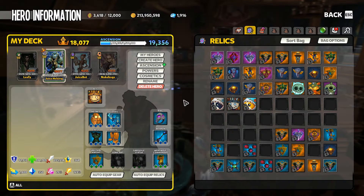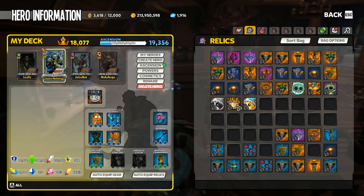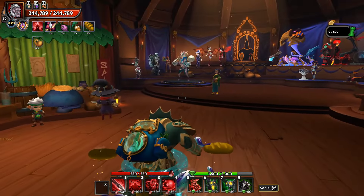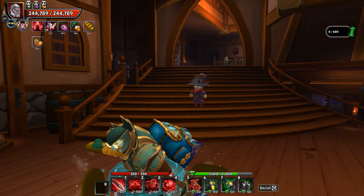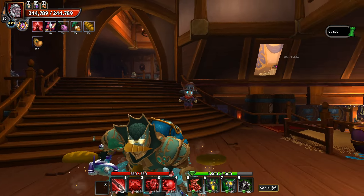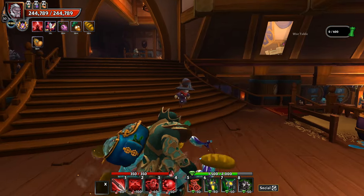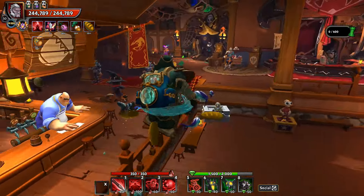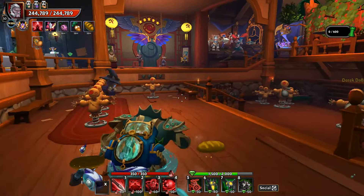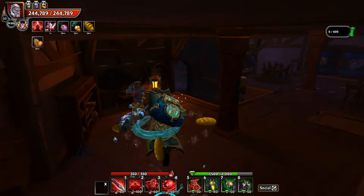In addition to that, there is a farmable pet — this one is going to drop from the victory chest of any map. It appears to have about a 5% drop chance, and that is the Evil Scarecrow. It's kind of a different version of the gem one that you can purchase. Any tier — Chaos 1, Campaign, Onslaught, wherever — anywhere you get a victory chest, this pet will have a chance to be in it.